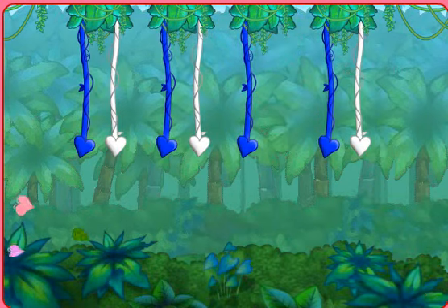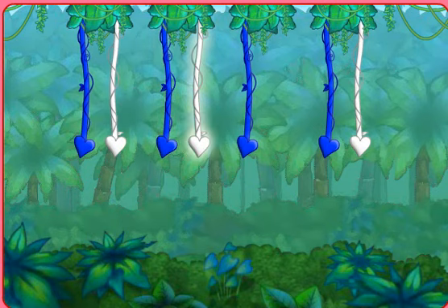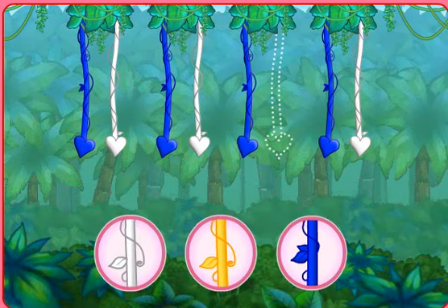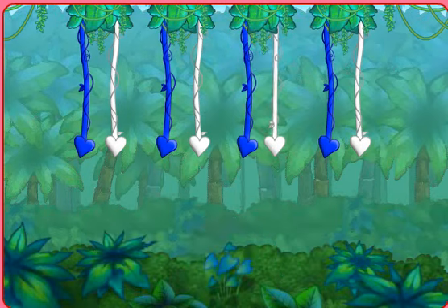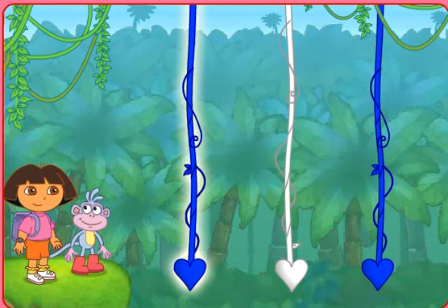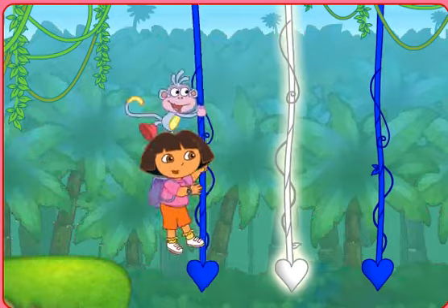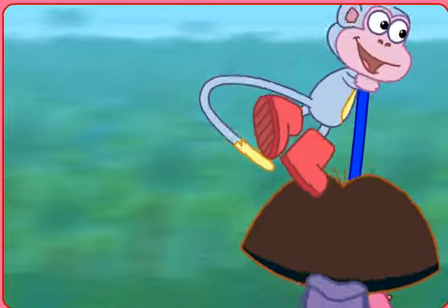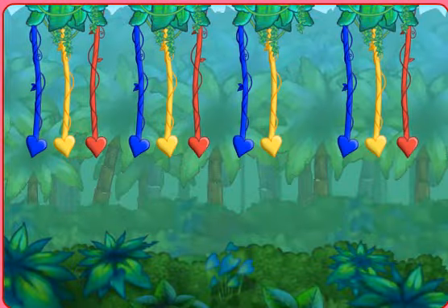Here's the first pattern: blue, white, blue, white, blue. What color is missing? Click on the colored vine that's missing from the pattern. Sí, blanco — a white vine. It's time to swing! Click each vine to help us swing across. That was a swinging good time. Great job.